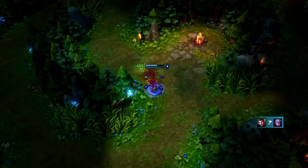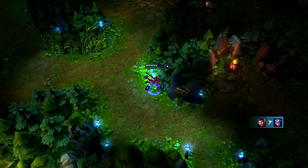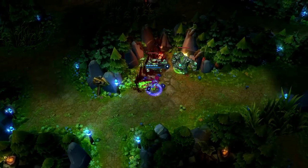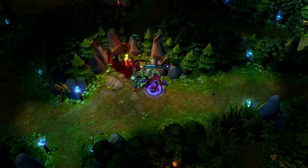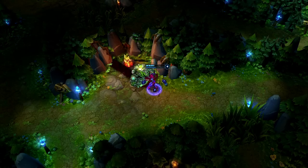When jungling as Evelynn, use Dark Frenzy to get between camps and position yourself such that Hate Spike hits as many monsters as possible. The golems are easy to kill as Evelynn focuses the larger one while moving so that Hate Spike hits both.